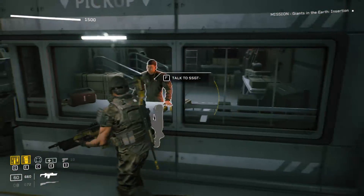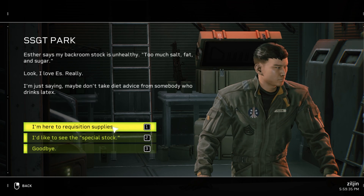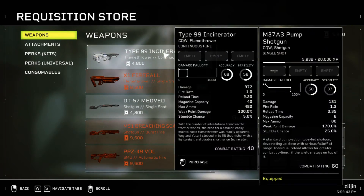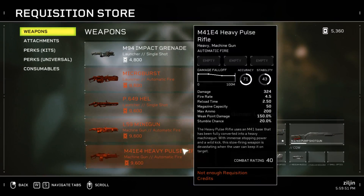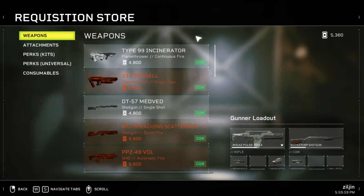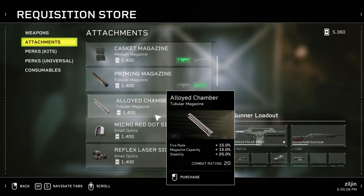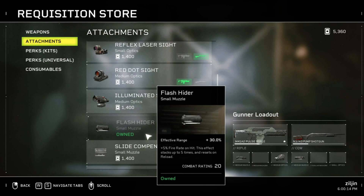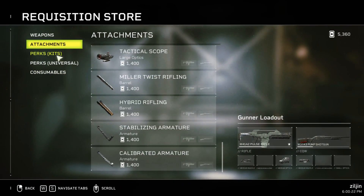There are two currencies. This is the Requisition — I have 5,000 already just from playing. I did do quite a few mission repeats and beat some missions, so I unlocked a few weapons. I don't see any of them here, so I'm going to assume these weapons are purchase only. You cannot unlock them through grinding, but you can find different weapons through farming in the game.